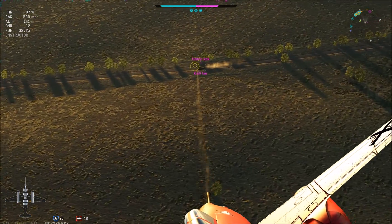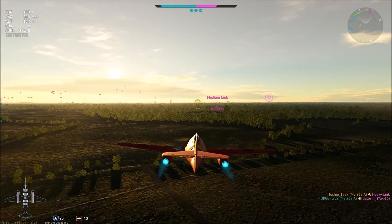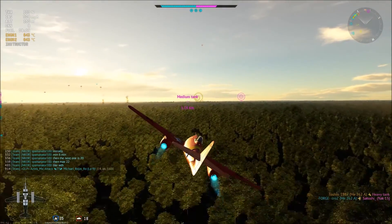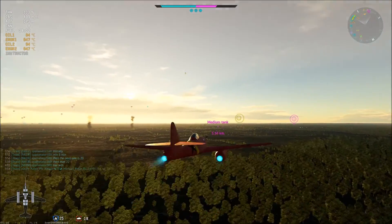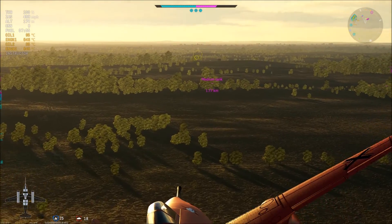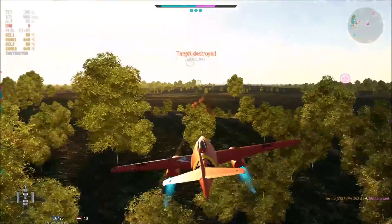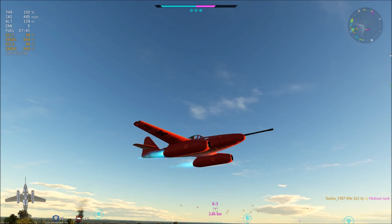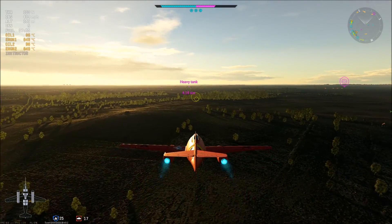I guess I could take a minute to talk about the gameplay we have going on in the background. Why the ME262 A1U4 Narwhal? This is a jet fighter and in the game it performs as one of the few ground attackers that can actually win matches strictly by destroying ground targets.